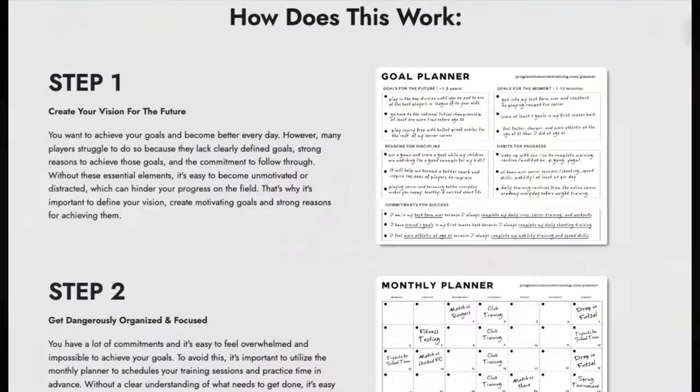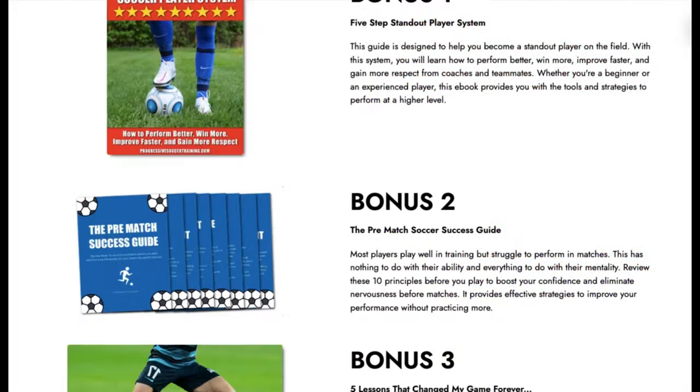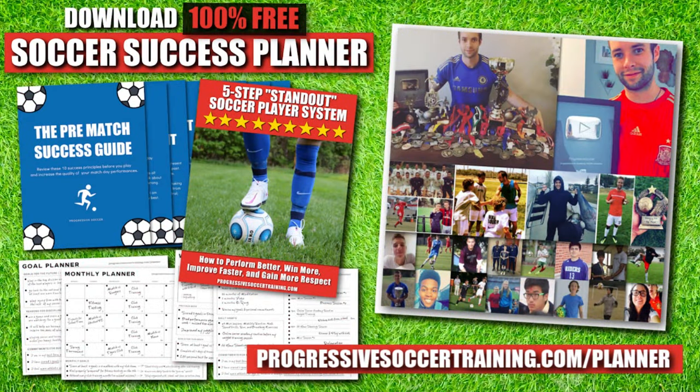If you want to improve faster and achieve more this season, use the soccer success planner — it's 100% free. Players all around the world have already used it to improve. You can download it right now, there's a link in the description below.